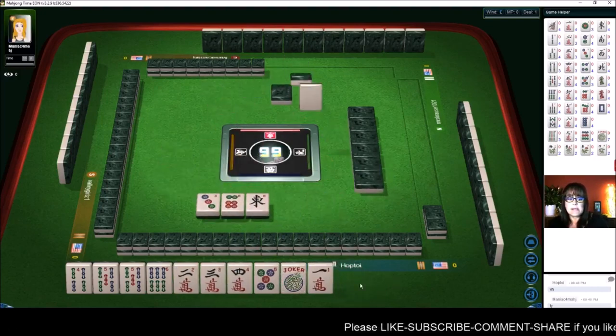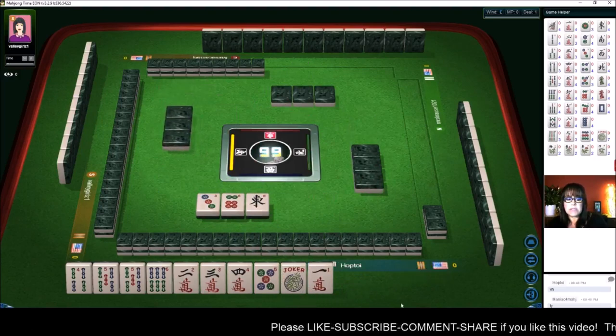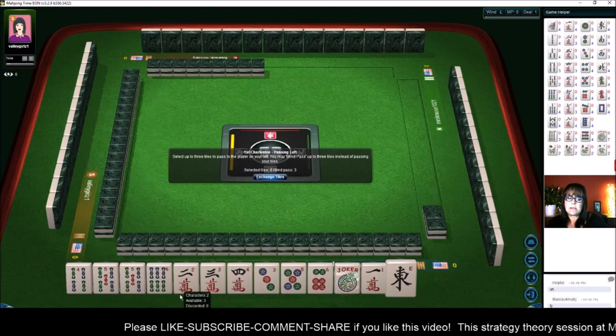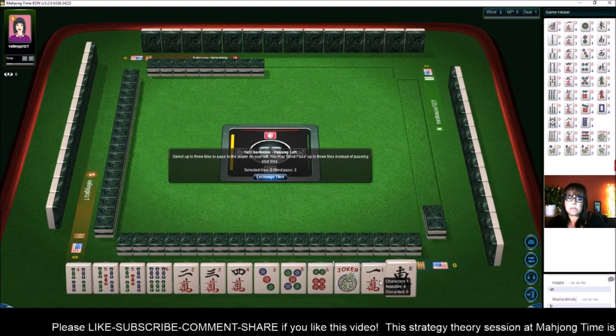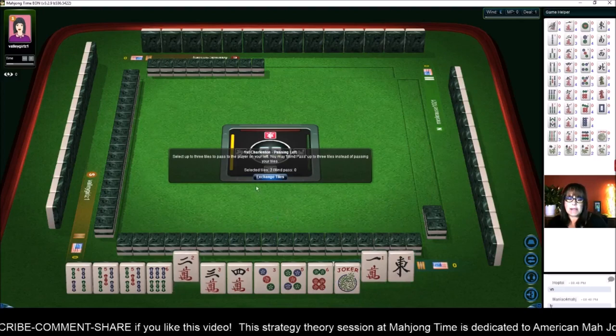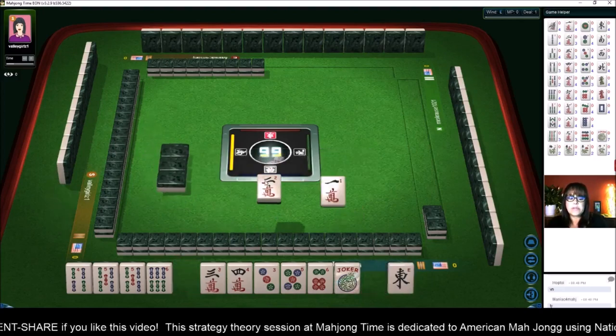Let's focus on two through six: two, three, four, five, six. Here's a three dot and a six dot. Five, six, three, four, five, six is much stronger. So let's give up the two crack and focus on three through six.